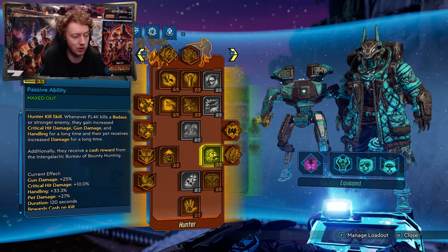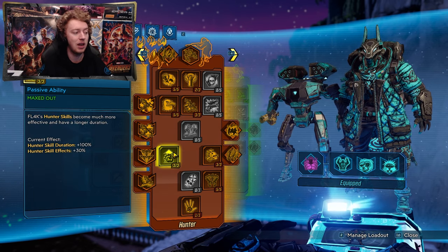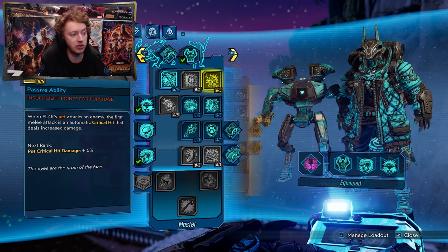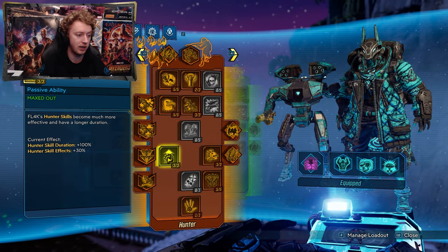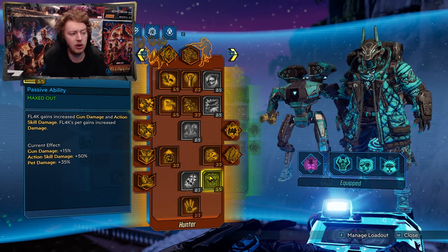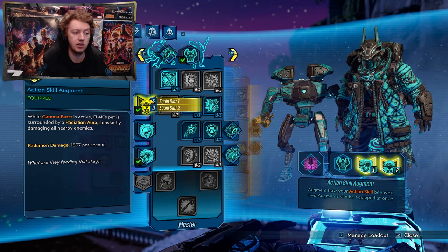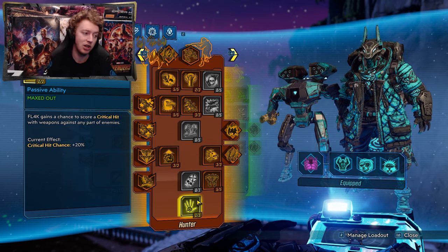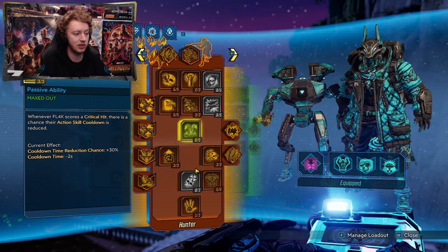Three points in Most Dangerous Game — a great kill skill for gun damage, crit damage, and pet damage for a long duration. Three points in Big Game, a hunt skill boost for duration and effects, which buffs Most Dangerous Game, Inner Planetary Stalker, Frenzy, and Psycho Head on a Stick all at once — very nice. Five points in Grim Harvest: gun damage by 15% but pet damage by 35%, which is really strong, plus action skill damage increased by 50%. And the only capstone we pick up is Megavore — 20% chance to crit anywhere on the body — just for Flak, which also helps get action skill cooldown back quickly.